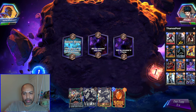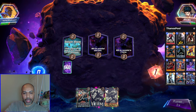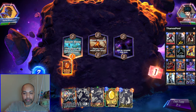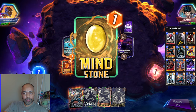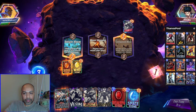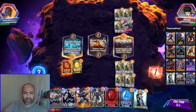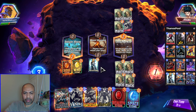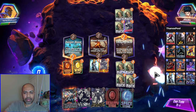Okay. Soul Stone we will just throw into Danger Room because why not? It draws us a card, maybe discounts Death. Mind Stone is fantastic, so I definitely play out Mind Stone and continue to go into Danger Room. Mockingbird's free. I have Killmonger. Do I Killmonger this turn? I think I'm good Killmongering this turn.